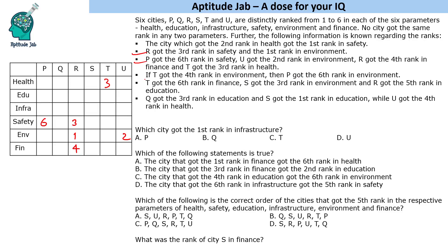There is a conditional clue: if T got fourth rank in environment, then P got sixth rank in environment. But we already have P getting sixth rank in safety. Since a city cannot get the same rank in two parameters, P cannot get sixth rank in environment. Therefore, T will not get fourth rank in environment.